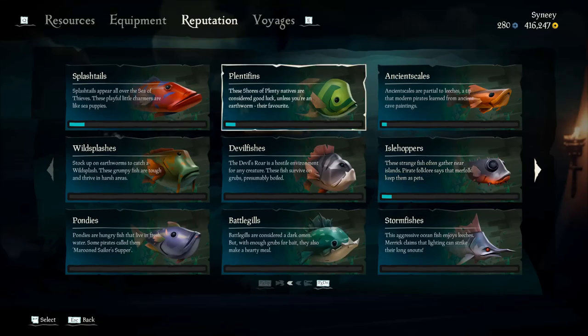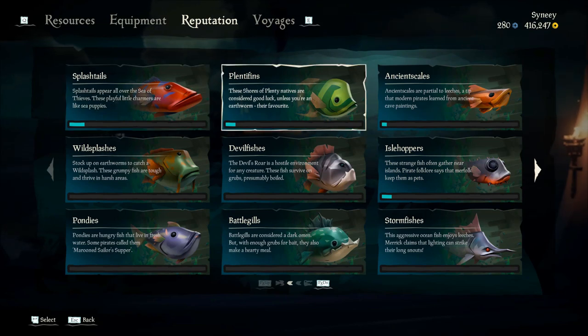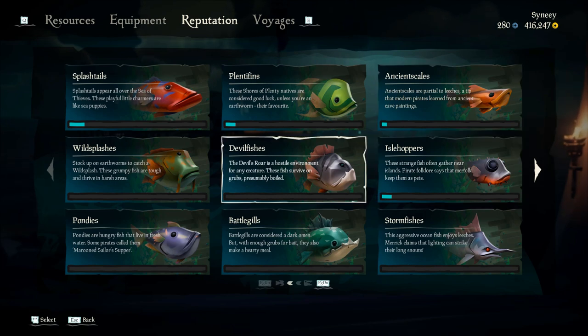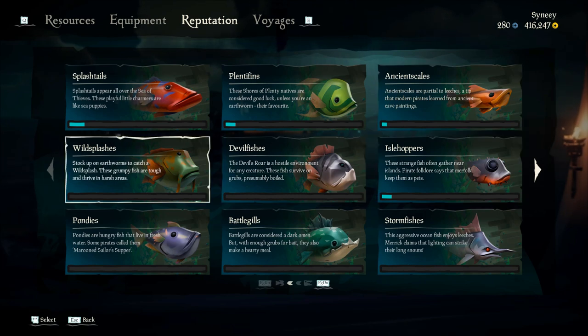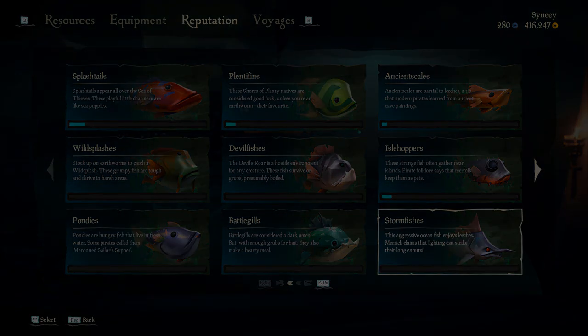Let's get straight into the fishing guide. The first thing you need to know is there are many different types of fish in the game, and because of that there are many different ways you can get them. There are 10 types of fish, each with five different variations. There is a nice variation between daytime and nighttime fish.